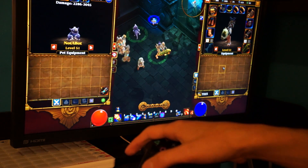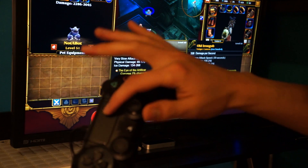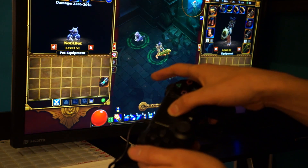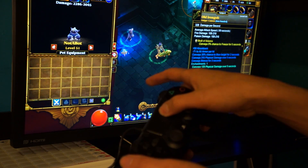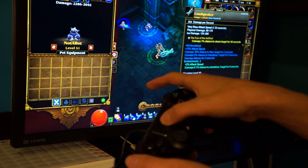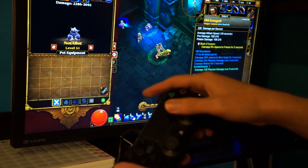The touchpad is useful because, say, I have the inventory out and I want to use a different gun. Pressing the touchpad in produces a mouse click. The touchpad makes moving items pretty easy. Alright, I don't want to use this one — this one's good. Cool.